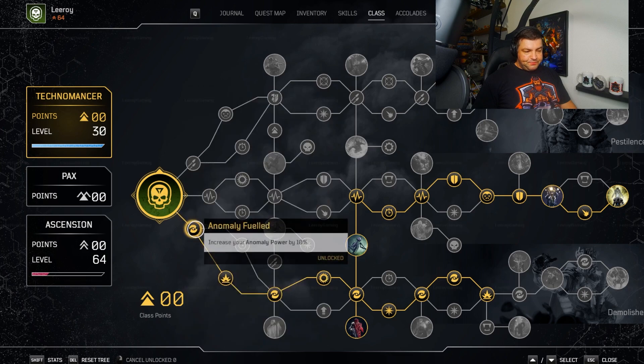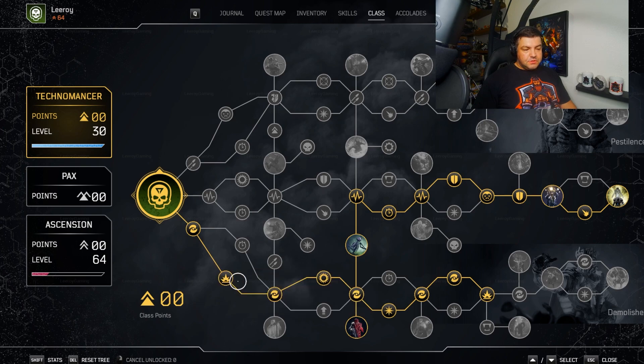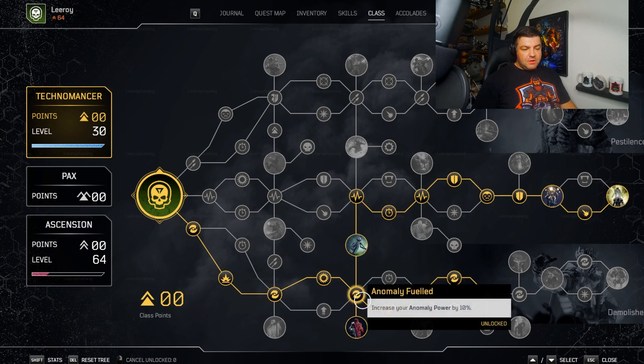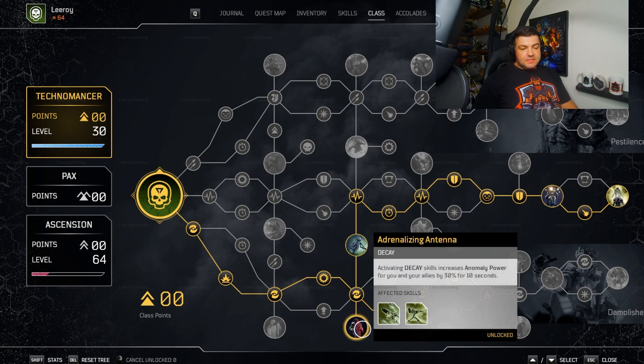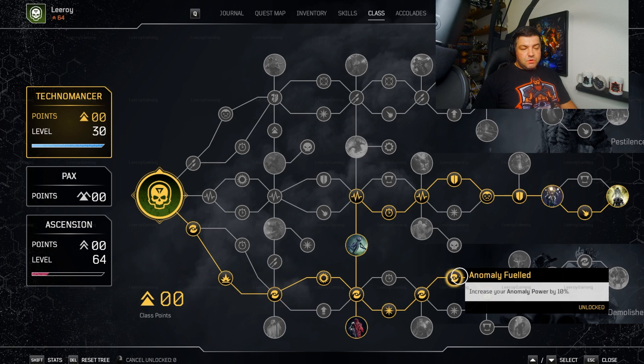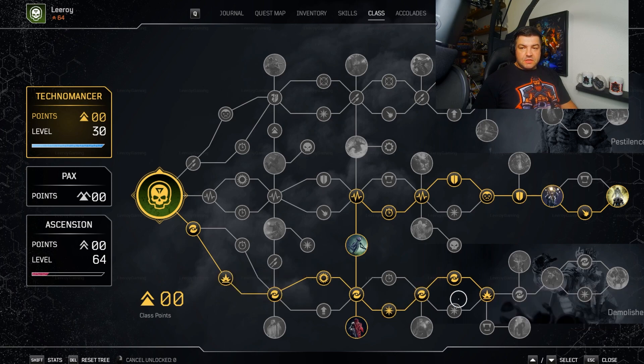To optimize this, we're going to start on the bottom tree. Make sure we pick up all the anomaly-fueled nodes for the anomaly power. We also want to make sure we get all the resistance piercing — that's going to be really important. So we go straight down, through Anita Plating for some resistance. We're going to get Adrenalizing Antenna, which is nice because we get 30% more anomaly power whenever we drop the Blight Turret, which is going to be constantly. Then we go all the way to the right, picking up the two anomaly fuels and finishing with Disturbance Coating for that extra 15% resistance piercing. From the tree itself we get 30%, which is nice.